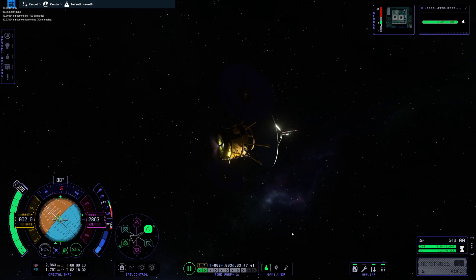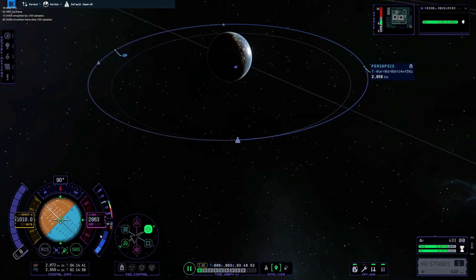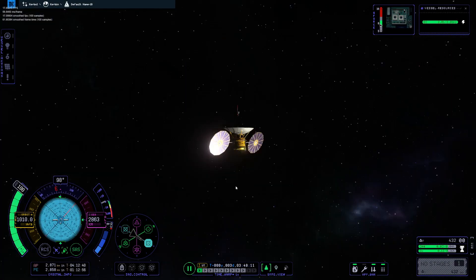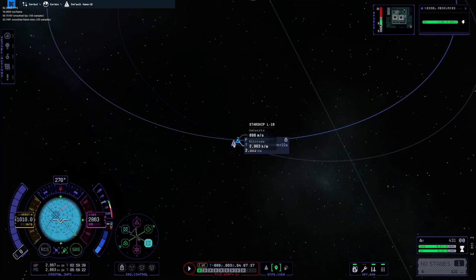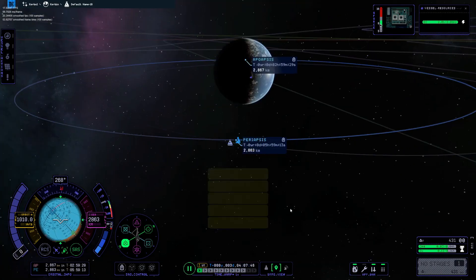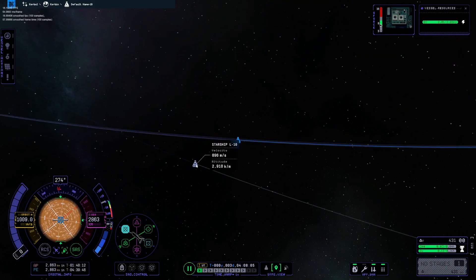I'm honestly not sure why they went with a less precise interface initially, because when you're doing interstellar missions, the sphere of influence of a star is huge, but compared to interstellar distances, that's like the tip of a needle at the end of a football field — it's kind of crazy.